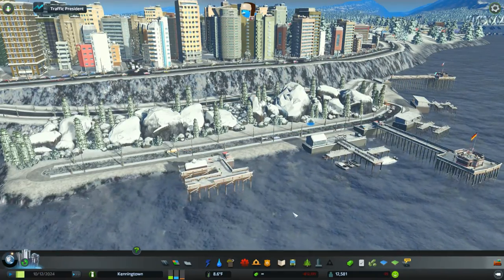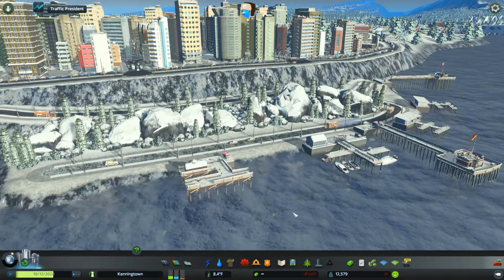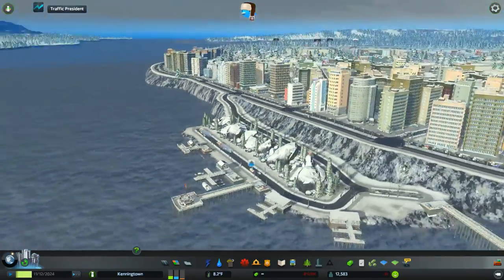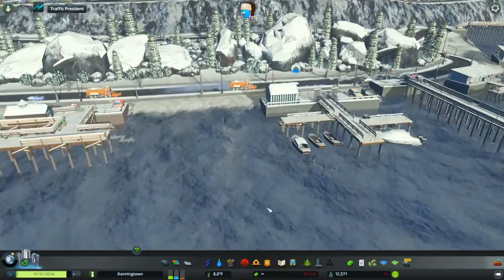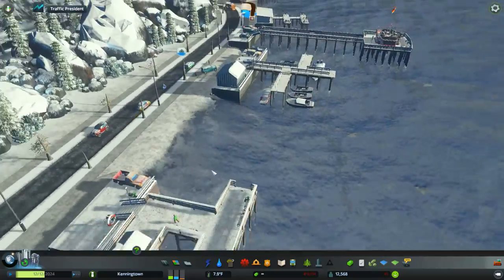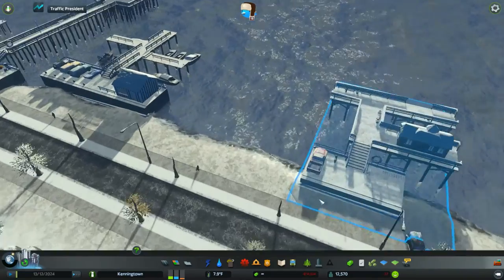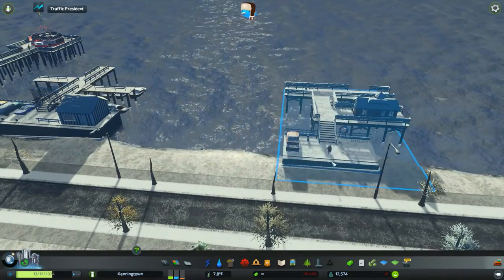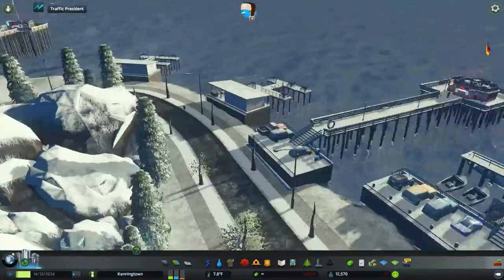Welcome back everybody to another episode of Cities Skylines Snowfall. I've been busy - I've decided to extend the land out a little bit and we've given ourselves some arenas. I think that's a fishing tour area. The only thing we're kind of missing down here is probably car parking, but some of these buildings come with quite a nice view. It's just getting the land to conform with the side of the building, which is proving to be a bit of a challenge.